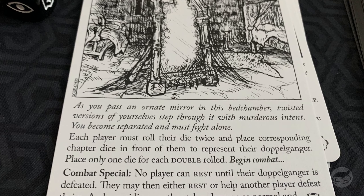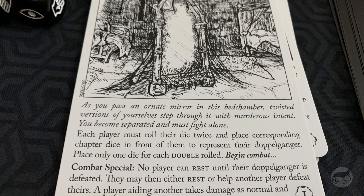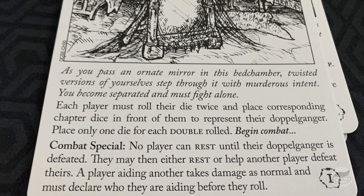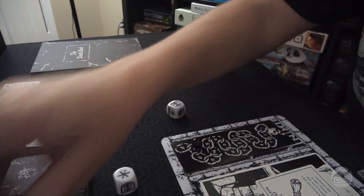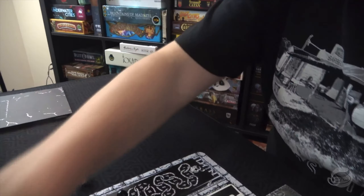As you pass an ornate mirror in a bedchamber, twisted versions of yourself step through it with murderous intent. You become separated and must fight alone. Each player rolls their die twice and places corresponding chapter dice to represent their doppelganger — place only one die for each double rolled. Combat special: no player can rest until their doppelganger is defeated. They may then rest or help the other player, taking damage as normal and declaring who they're aiding before rolling.